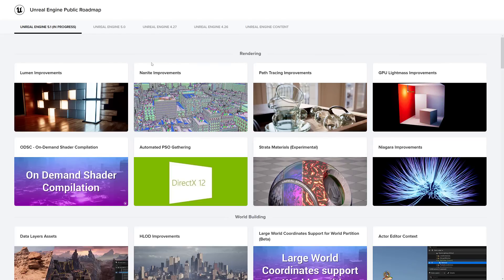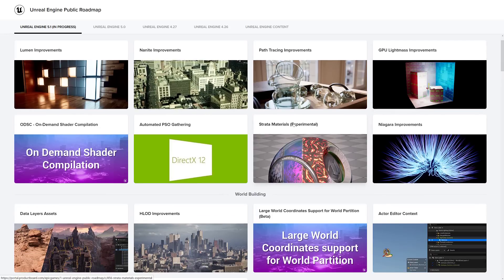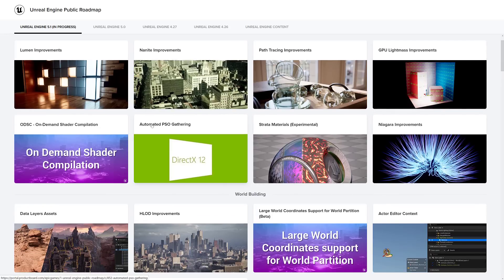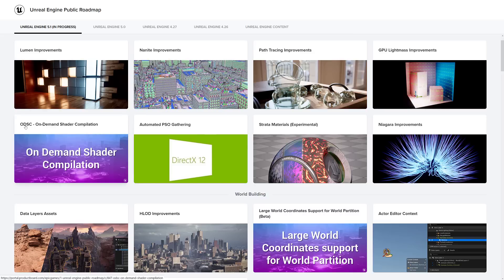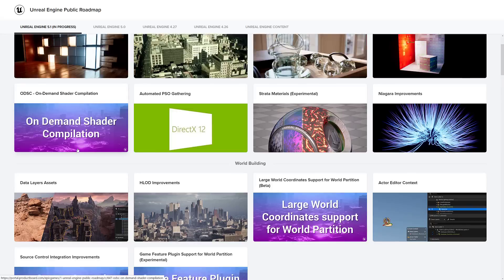Under the rendering category, we've got Lumen and Nanite improvements, Path Tracing improvements, GPU Light Mapping improvements, Niagara improvements, the new Experimental Strata Materials, Automated PSO Gathering, and on-demand shader compilation — which is probably the thing I'm most excited for. Spoiler alert.